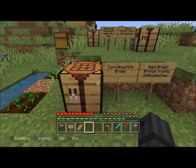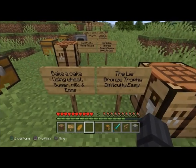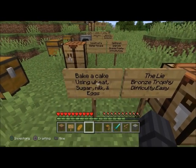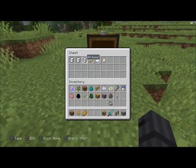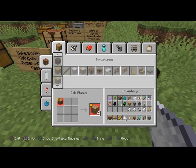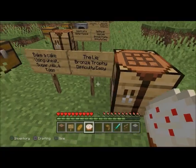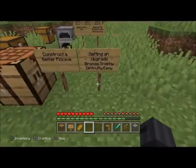'The Lie' — bronze trophy, difficulty easy. Bake a cake using wheat, sugar, milk, and eggs. You need three buckets of milk, three wheat, two sugar, and one egg. Go to the food menu, and there you go — there's a cake.